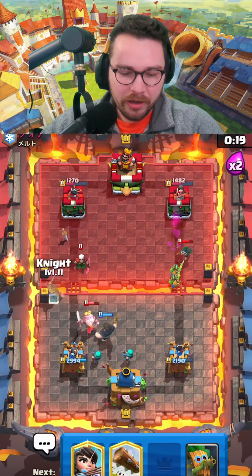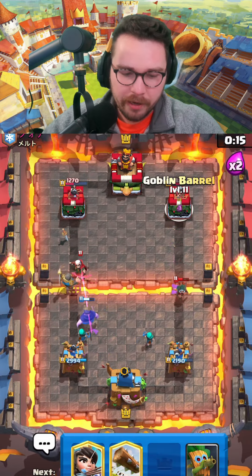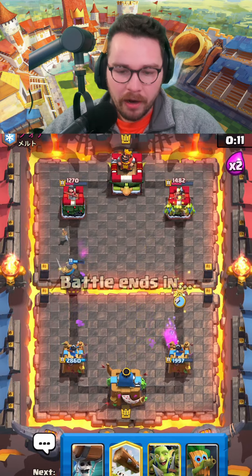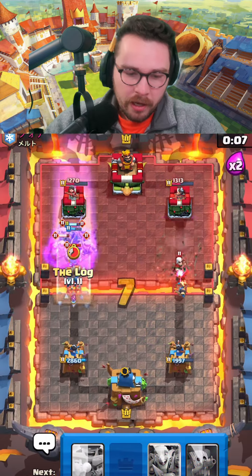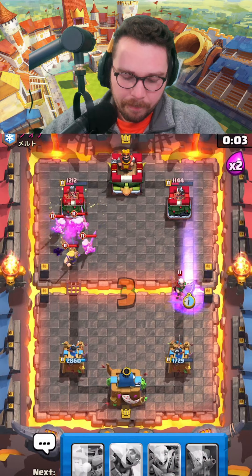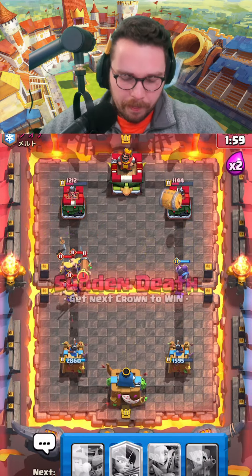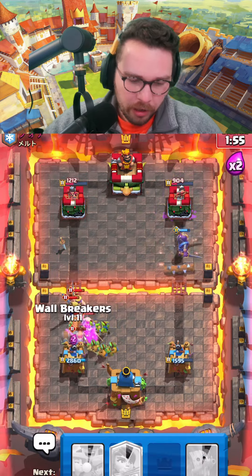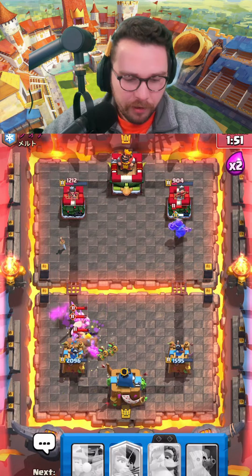Really really good split lane pressure here — that's the name of the game with this deck. Barrel down — he has to log, but he doesn't have the log for that side. Do or die for both of us. We're gonna go for defensive wall breakers just to keep those evo barbs off our tower. The spam is heating up — spam versus spam, super interesting matchup; we trade paint back and forth.